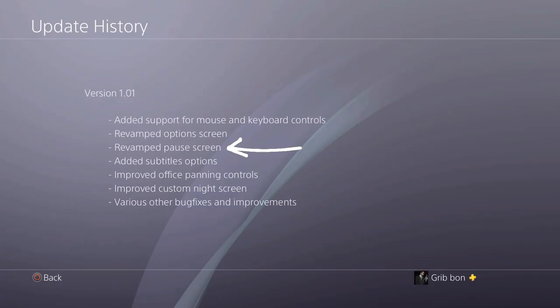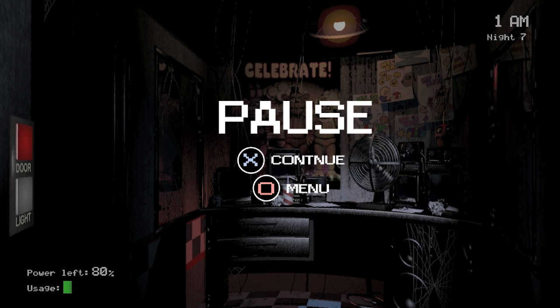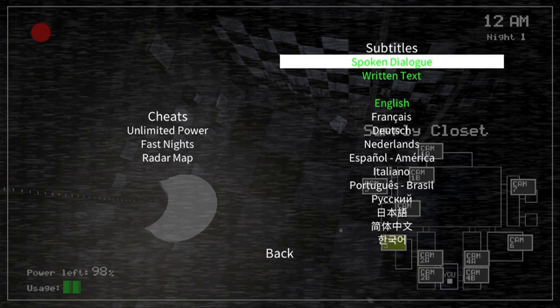Revamped pause screen. You can access subtitle options and you can turn your cheats on mid-night. But if you turn on the cheats and then turn them off again during the night, the trophies are still disabled — so no trying to trick the game to get achievements.